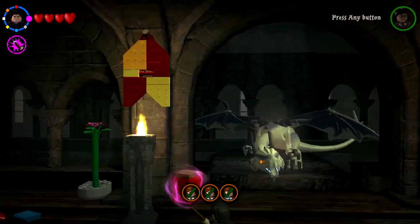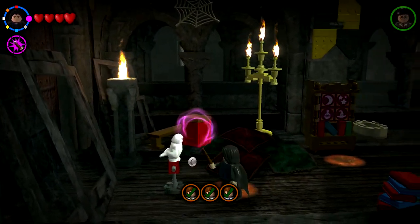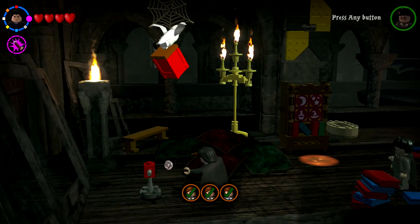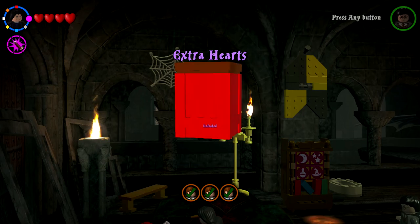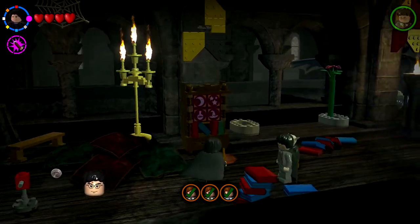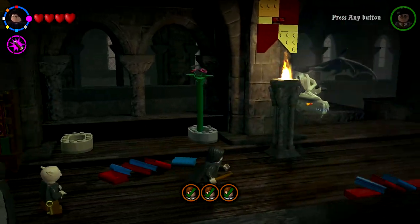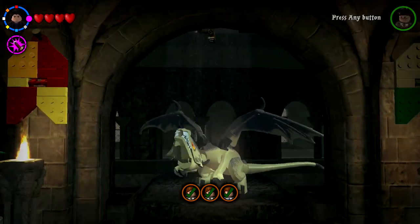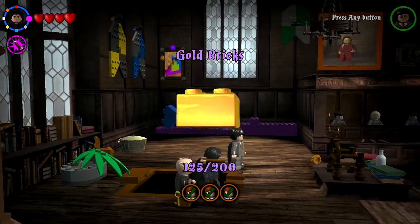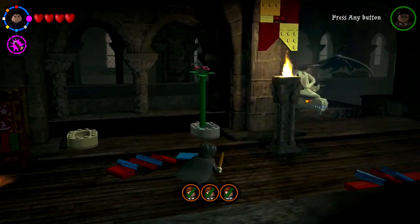I need to go back and grab Hermione and get back over. I guess that's how I get out of this area — using the dragon. Thank you — that unlocked 'Extra Hearts.' Neither of these characters have books so neither can do this. Dragon, could you help me get out of here again? He just flips you upwards — whoa, that got us a golden brick, number 125!